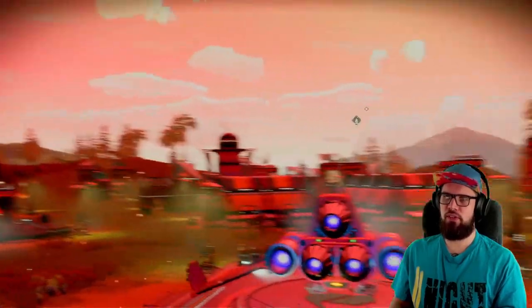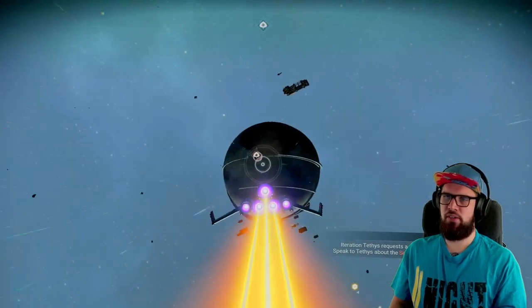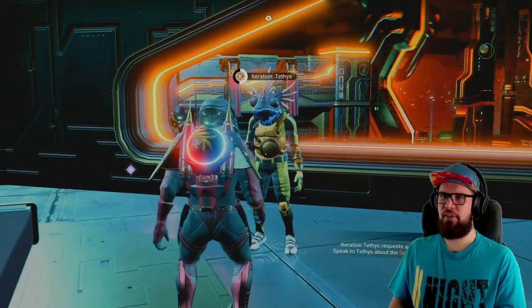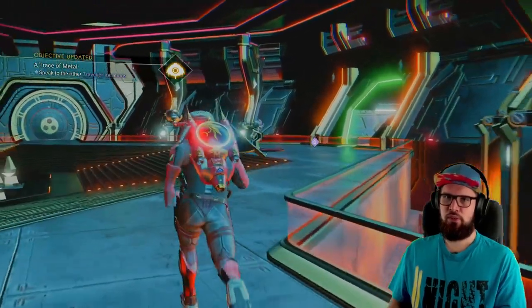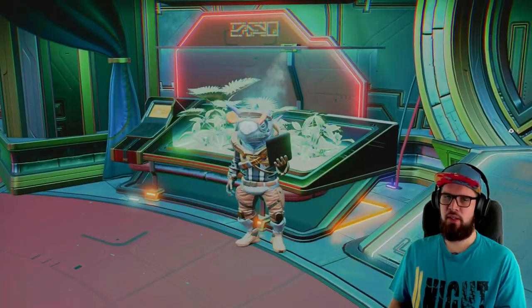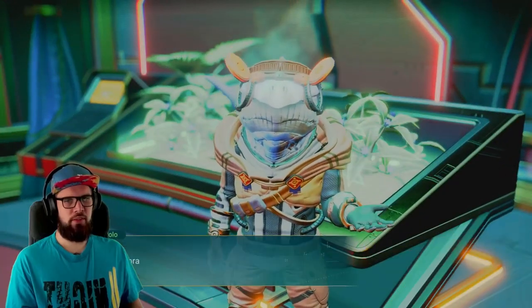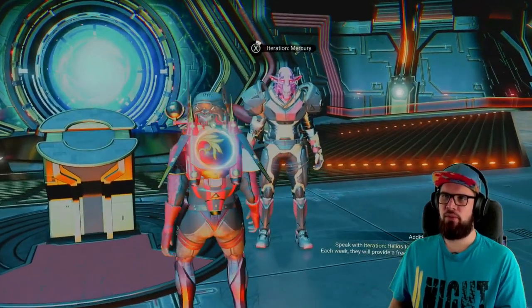Make sure to once again enter your starship and take off. Summon the anomaly in outer space and enter it. Walk up to iteration Tetis and interact with them. You will be tasked with speaking to other traveller iterations aboard the anomaly, so make sure to walk up to specialist Paolo and choose to explain the drone. You will receive some beads of glass.